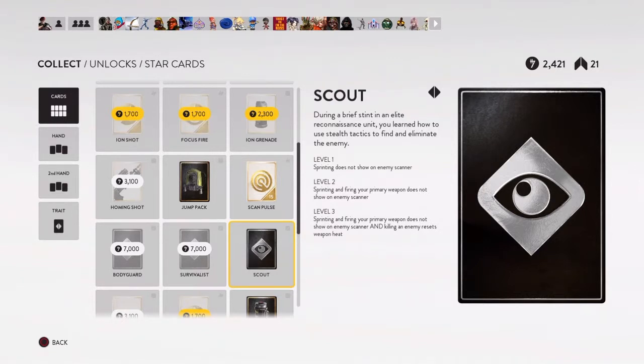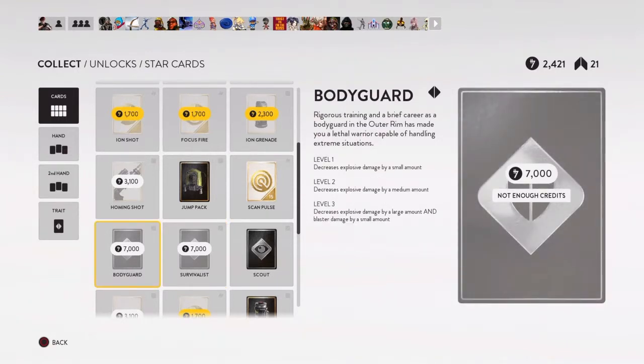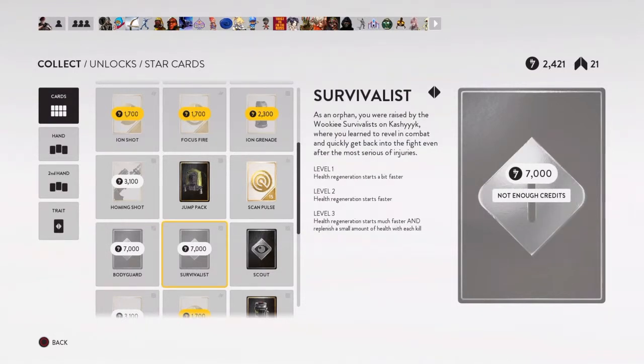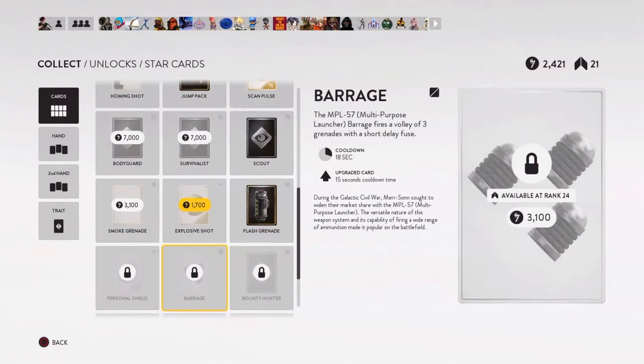With scout: level one means sprinting doesn't show up on the scanner, level two means your gun doesn't appear on their scanner either. If I was going with another trait, it might be the bodyguard — level three decreases explosive damage by a large amount and blaster damage by a small amount, so you won't die as fast. Survivalist isn't that good — it's kind of crappy and I wouldn't spend 7,000 credits on it.